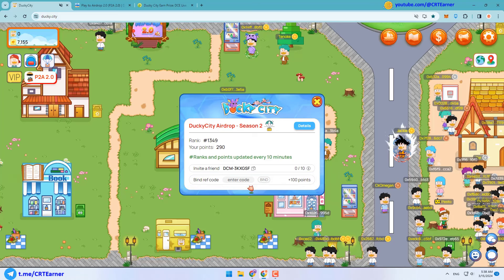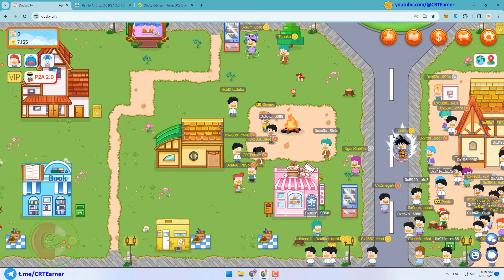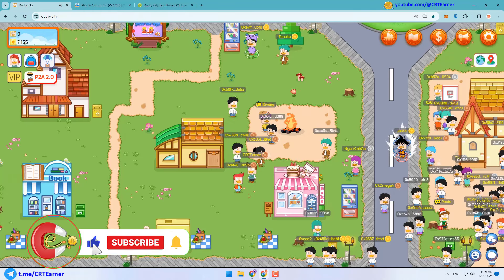At the moment my 10 friends capacity is full, so you can't use my code. If you want, you can share your referral code in the description so other players can use it — but please also add some text so that YouTube does not recognize your comment as spam. Finally, after finishing the airdrop event on March 29, all players will receive DCM tokens based on their rank.